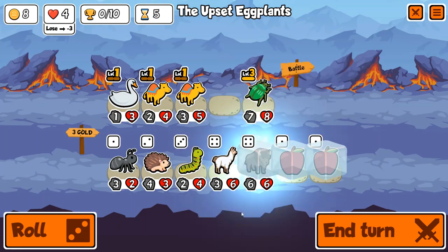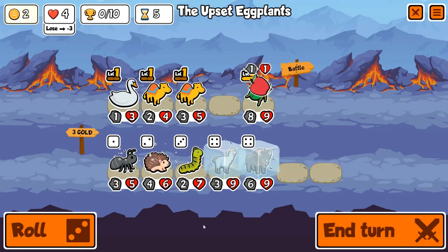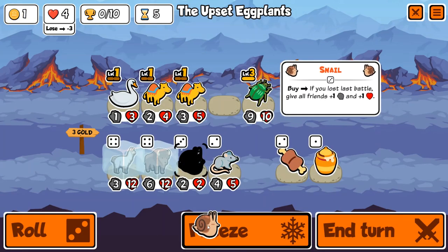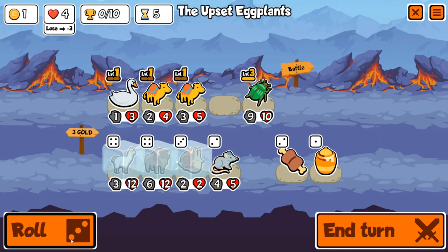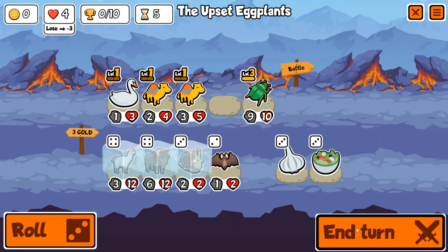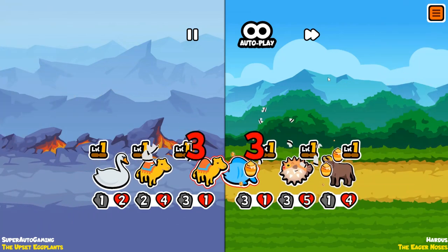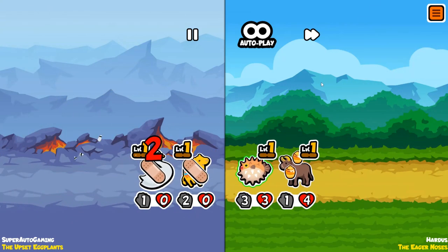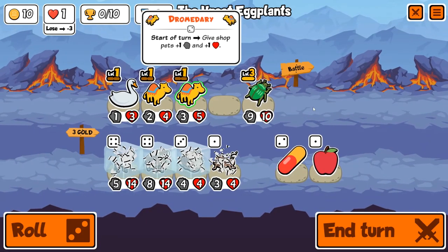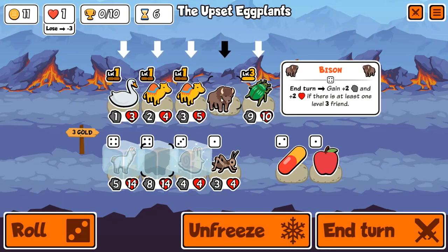Even here, we're on turn 5 and we haven't won a single round. We're probably going to lose the next one, and I get Llama, Bison, and I freeze them both. I have to freeze a snail as well, which will be really good because I'll probably lose next turn. And then I can buy everything on the board. But normally you get a few more turns to actually buff up your units with the bacta strategy — all bacta is is freezing units in your shop. We aren't looking too good here, we only got a few buffs with that.